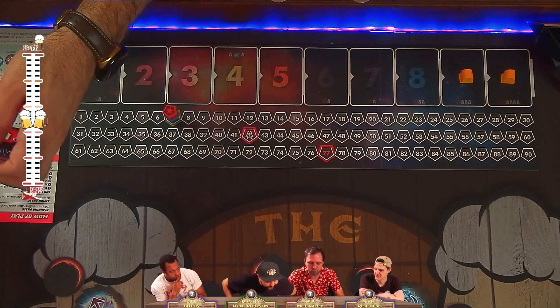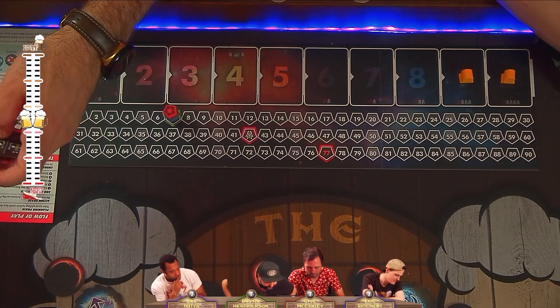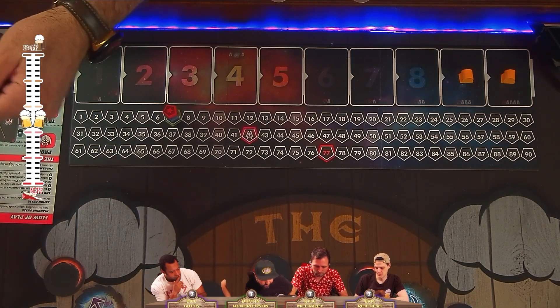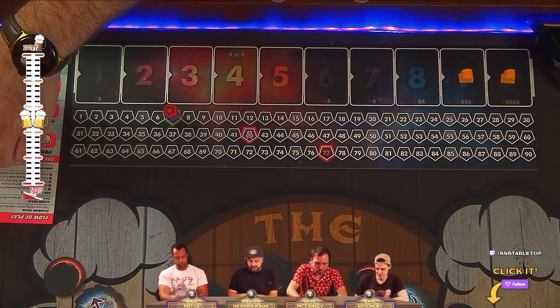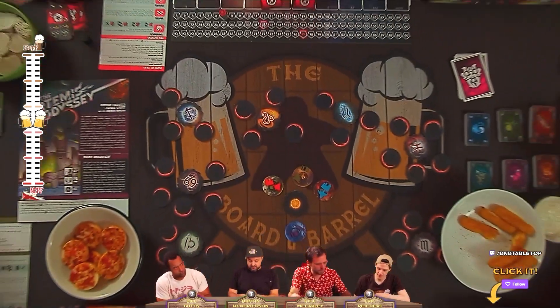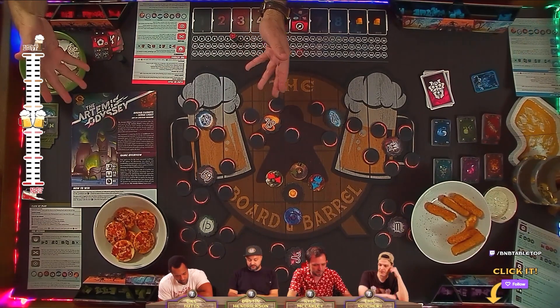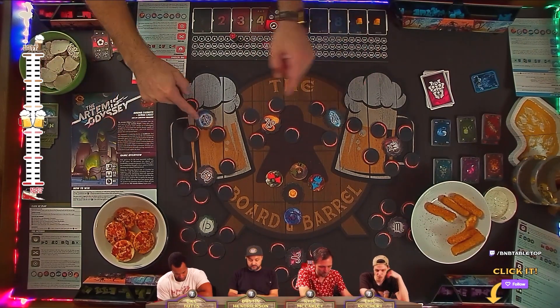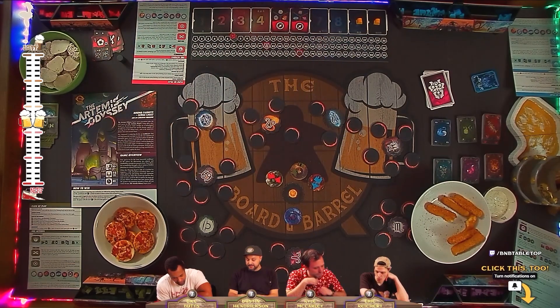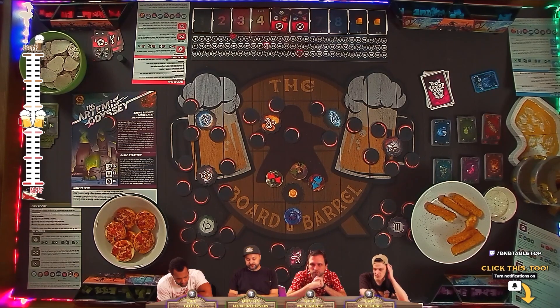Then we have the travel action. Everybody has two of these cards. If you count on the board, there are nine star systems, and everybody has access to six of them through their two travel cards, so you'll need to rely on other people's travel cards to reach certain star systems. When you play it, the planner chooses one of the three star systems depicted on the card — those Zodiac signs — and then moves any one of their starships from anywhere on the board to that star system.